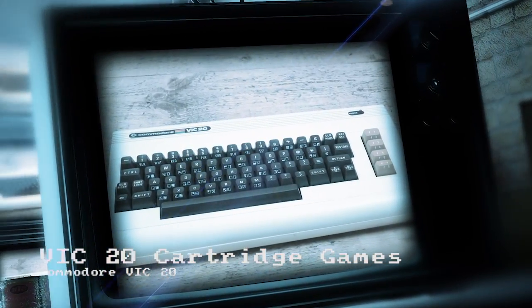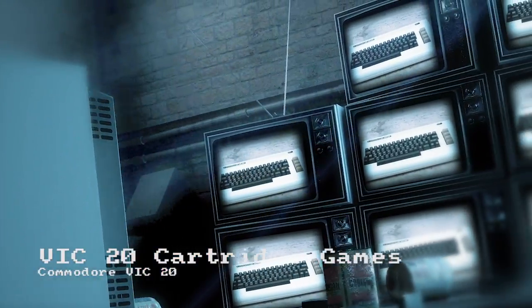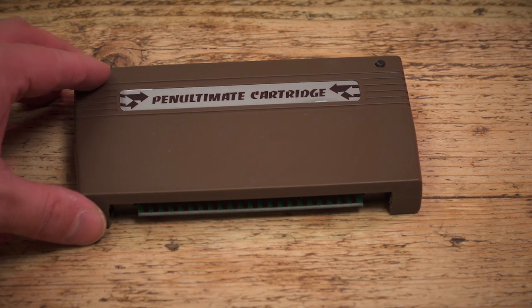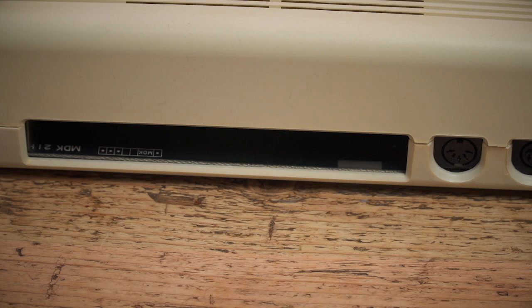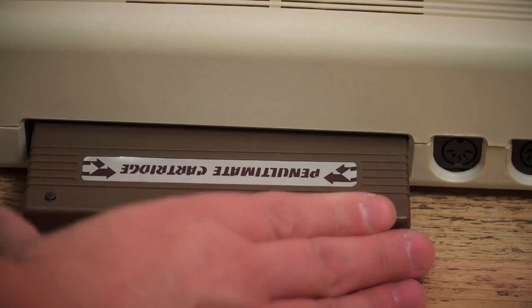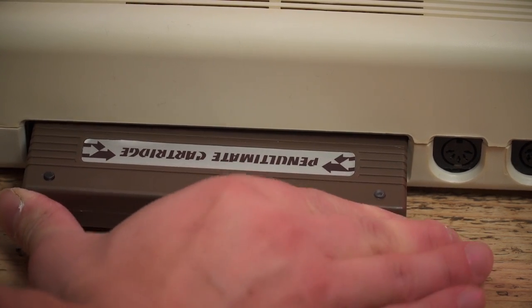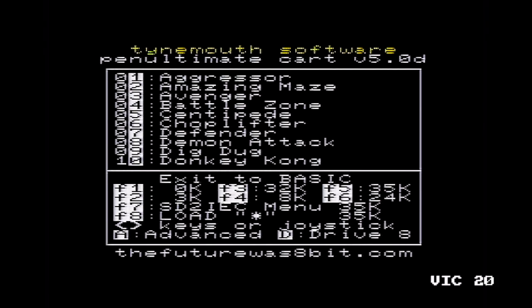Hello and welcome to ChinyVision. This time some VIC-20 cartridge action. A few months back I reviewed the penultimate cartridge for the VIC-20, a memory expansion cartridge for the system that also includes a load of bundled-in cartridge games for the VIC. People asked if we could have a look at some of the games on that cartridge — a semi-random look at some of the games on the TimeMail Software and Futures 8-bit Penultimate Cartridge.